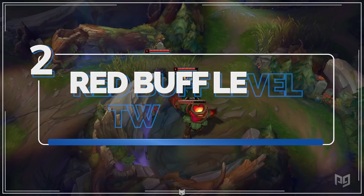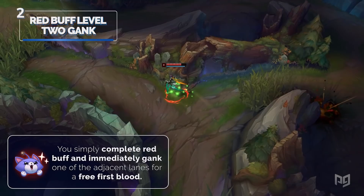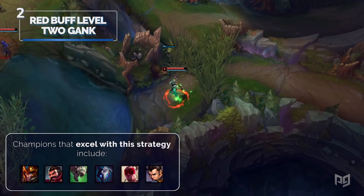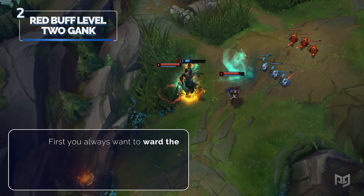This next one ran rampant during the Camille jungle days, best known as the red buff level 2 gank. You simply complete red buff and immediately gank one of the adjacent lanes for a free first blood. Nowadays, champions that excel with this strategy include Jarvan, Graves, Twitch, Kindred, Lee Sin, and Xin Zhao. Let's break down which lane you may want to gank and all the bases you must cover before approaching the two lanes you can gank.